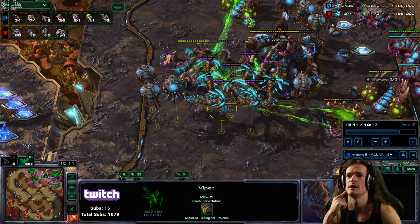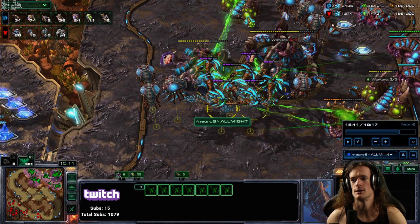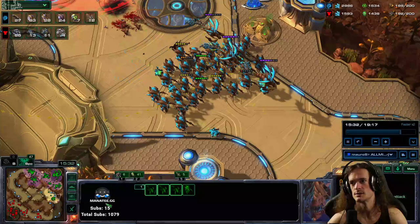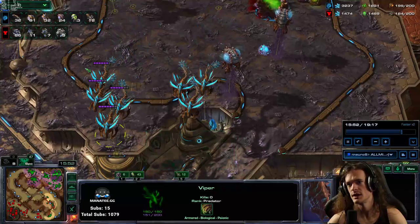I upped my viper count by a lot. Why? Because that makes my army a lot more dangerous and I can push for a much longer period of time. But am I going to use all the vipers at once? No, that's a little bit overkill. So I'm going to use the vipers that have energy with the army - they're on the viper hotkey, abducting stuff. These other vipers were on a consume quest, but now that they have full energy, I'm going to have them join. We can all work together.